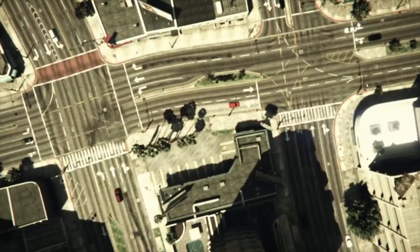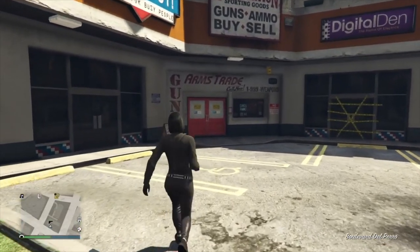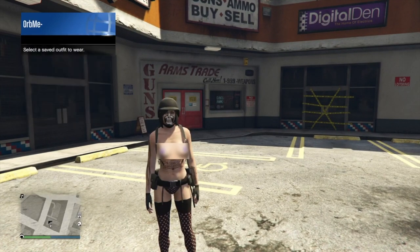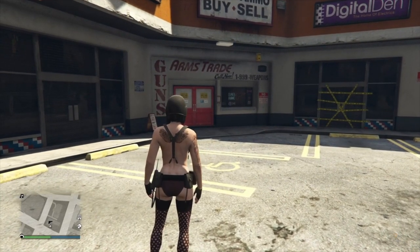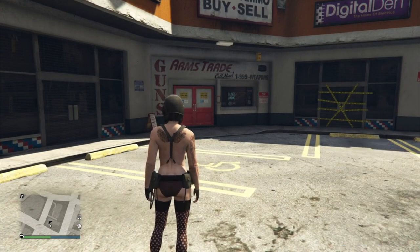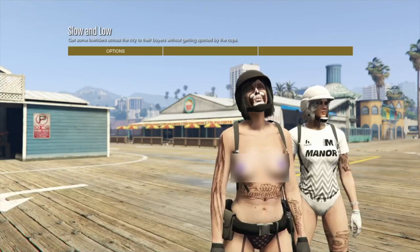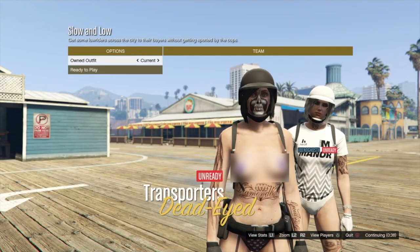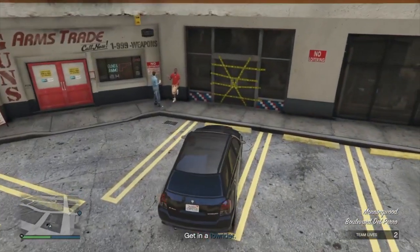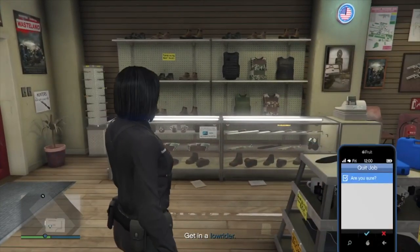Once you load back into an online session, open up your interaction menu and put on the outfit that you have with the paramedic belt. Once you have that on, go ahead and start up or join Lamar's Slow and Low mission - it is linked in the description below. Make sure clothing is set to player saved outfits, and go once to the right, and the belt will merge onto the outfit. Now make your way to an Ammunition, save this on slot one, and quit the job through your phone.